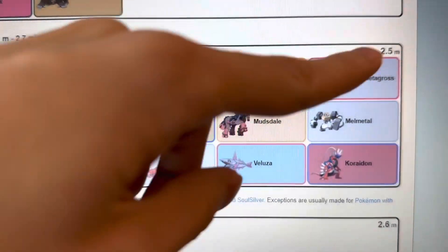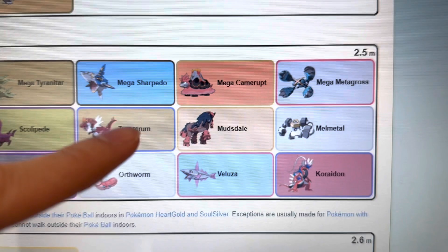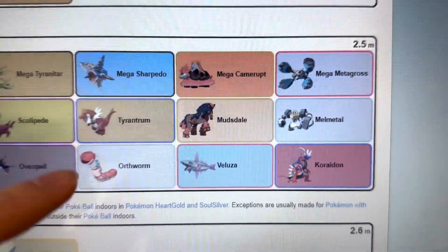Then you get to 2.5 meters where you have Mega Medicham, Mega Camerupt, and Orthworm.